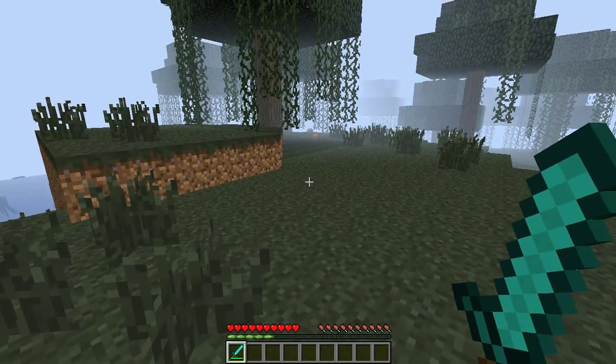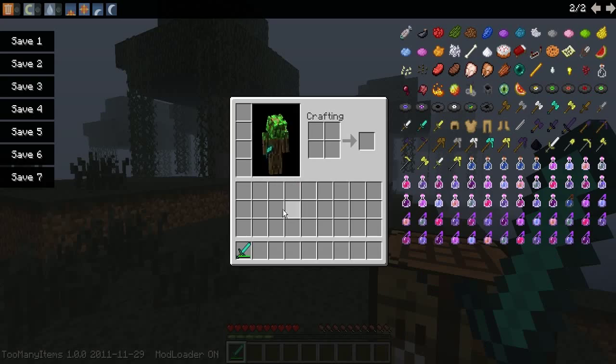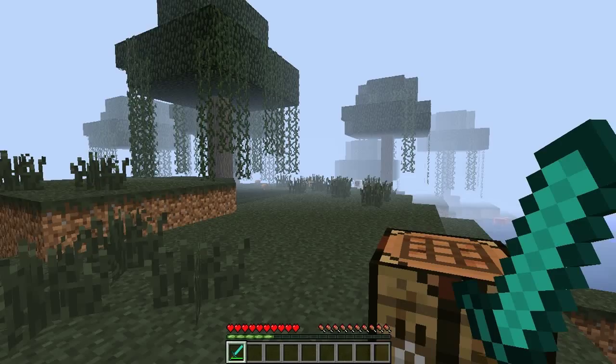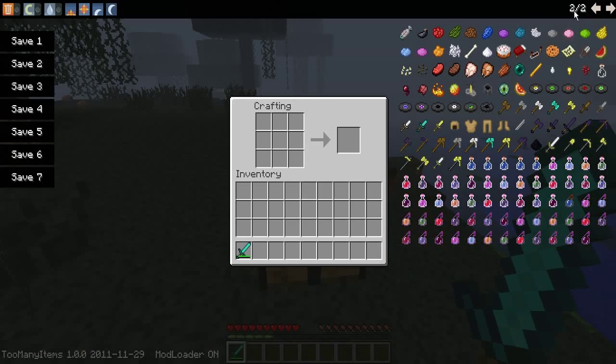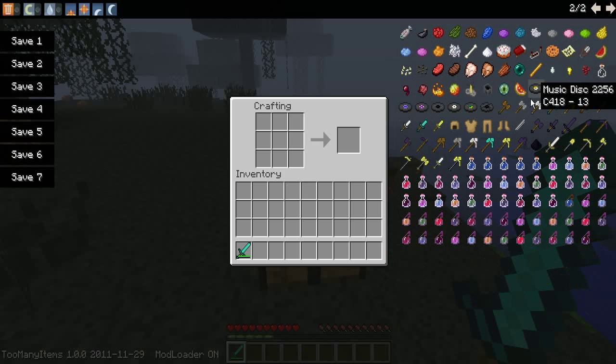Hello, I am here right now reviewing the More Weapons and Armor mod — I think that's what it's called, yeah, More Weapons and Armor mod. This mod adds a few different kinds of weapons to the game. It adds battle axes, daggers, and wooden armor.